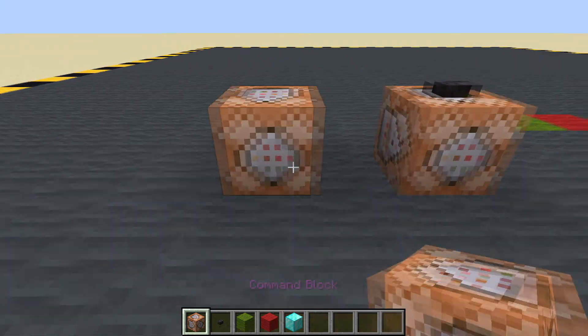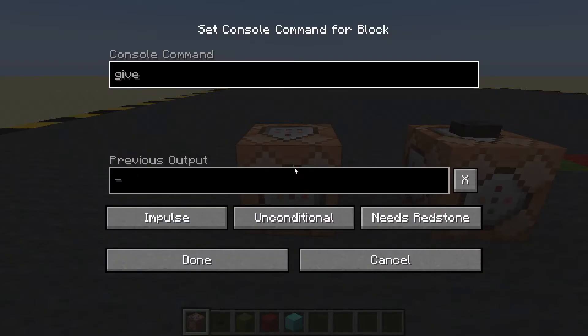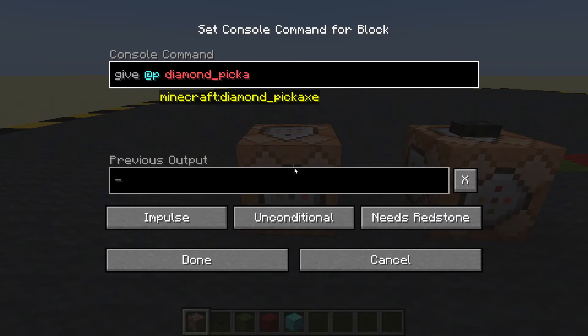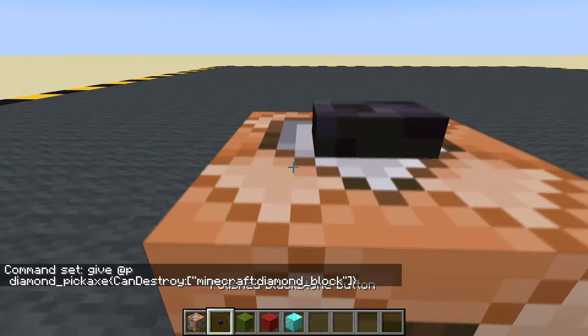Now let's get some tools — that'd be a pickaxe, wouldn't it? A pickaxe to break a diamond block. Let us give the player a diamond pickaxe, and again we'll put some extra rules in here. This time instead of CanPlaceOn we'll do CanDestroy. Again let's put a list in here — what can we destroy? Let's say we can destroy minecraft:diamond_block.